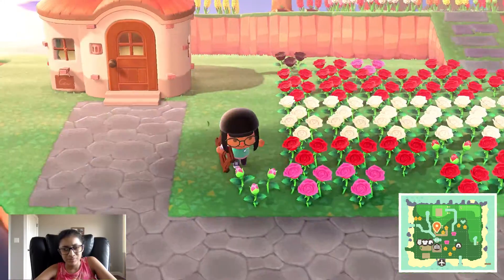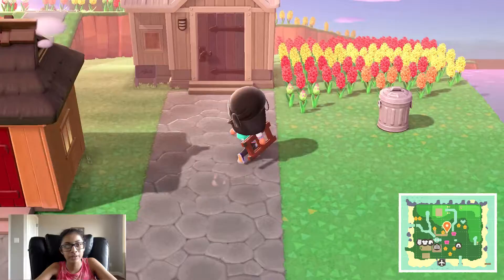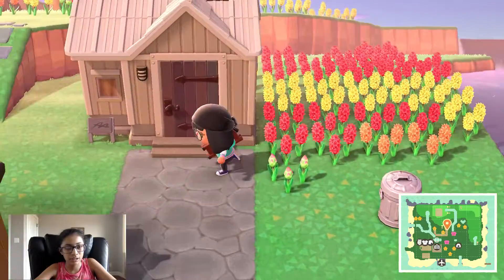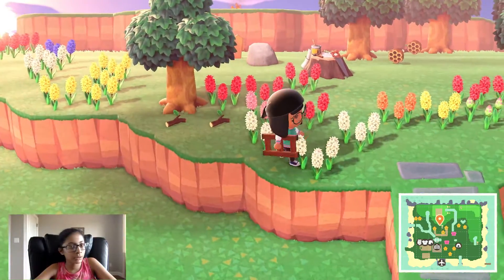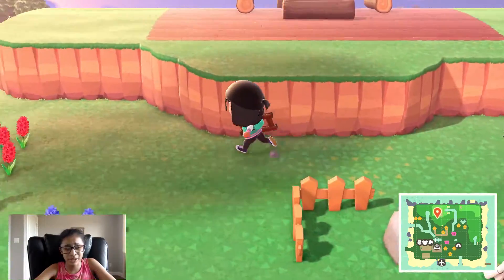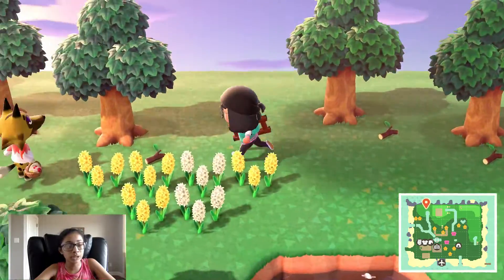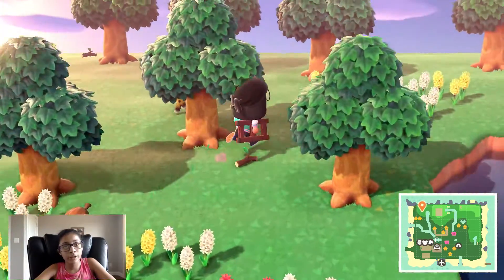I have some roses here which are breeding other flowers, some hyacinths, and a garbage can. Moving up, I have a natural ramp and some trees. Trees are a very important part of your star rating — they give you one total star, and you're supposed to have trees on your island.